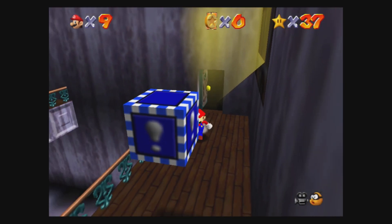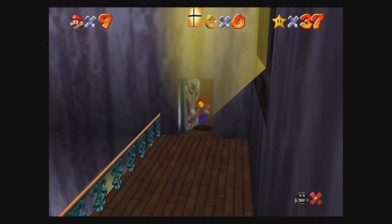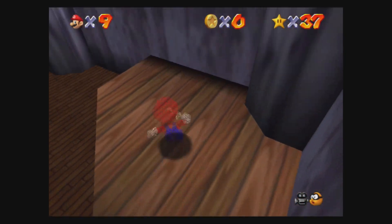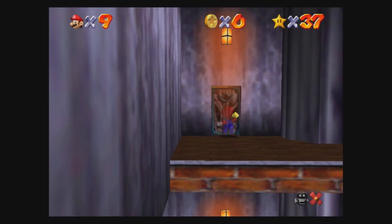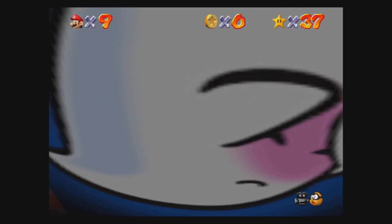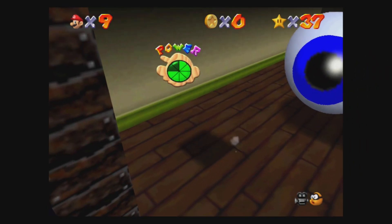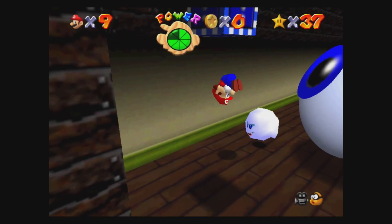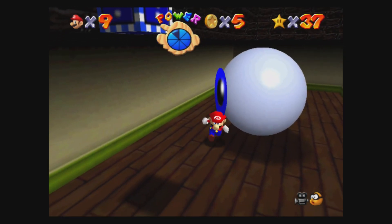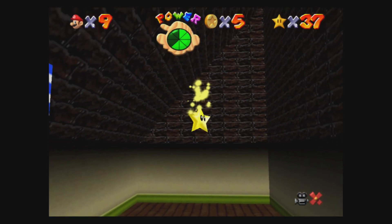We've got eight red coins and we get the vanish cap secret star. Now we're back in the ghost house level. Look over here - the vanish cap. We have to quickly get this and then run back to the other room. Oh nevermind, it's right here. Quickly get the vanish cap, quickly get up here. There are plenty more coins up here. If we run through this wall - we need to kill this eye. He couldn't see us because we were invisible. I'm going to kill him. He shot - I didn't know he could shoot me. Your eye's dead. And that's the final star of course five, the Big Boo's Hunt.